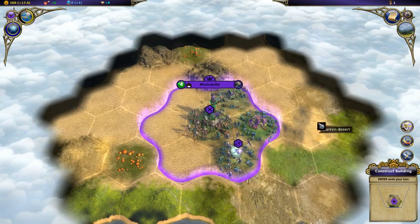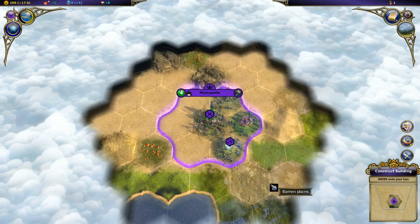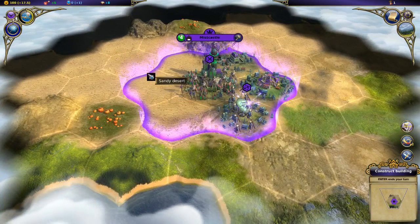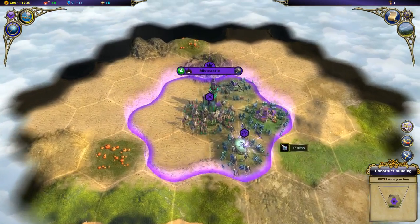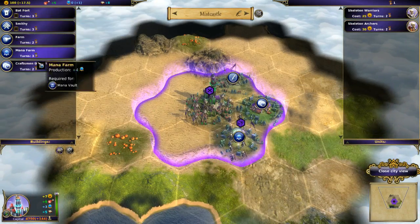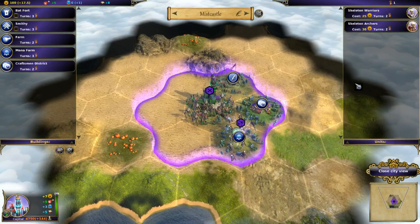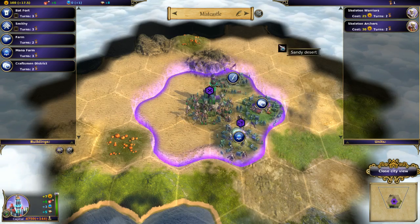We're going to grab Weakness then - we're going to debuff people. Here's the map, which looks very familiar to anyone who's played Civ V. It's sort of cloudy, a fog of war type thing. I do like the glow around the city - quite nice. If we click on the city, on the left-hand side are buildings to build, on the right-hand side are units to build. You have two separate queues - you can build a building and units at the same time. That's a very Master of Magic type thing.